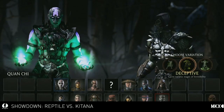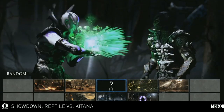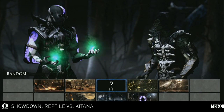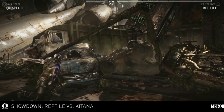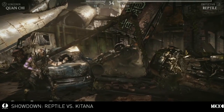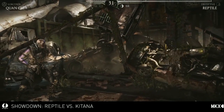Moving on to Reptile. He didn't have a huge amount of differences between his variations, so let's quickly cover them. The first one is Deceptive, which is all about the cloak ability — actually being able to go fully invisible. Not like Predator-style cloaking where you can see an outline of the character, but the dude is fully invisible if you want to spend a little bit more meter.